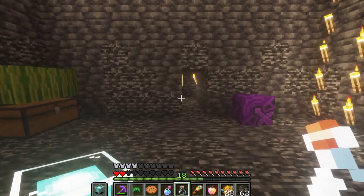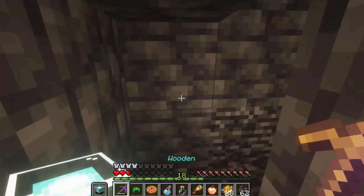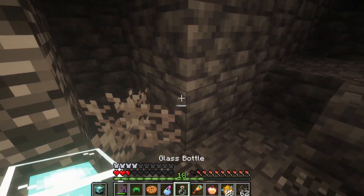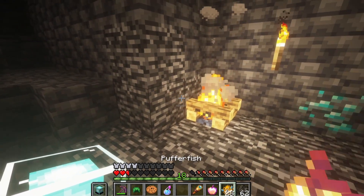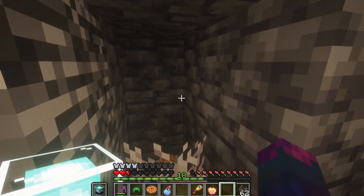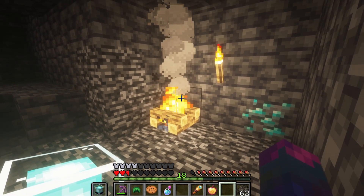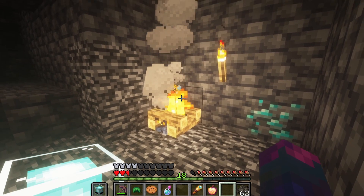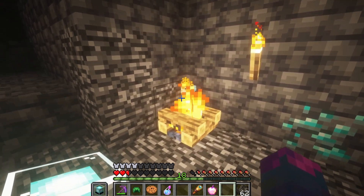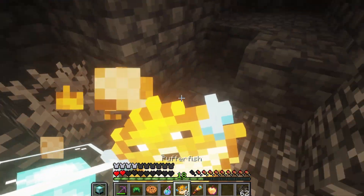I have problems with fighting diamonds, that's why I use wooden and leather armor. Wait a minute, I need to cook my food. Did you know that you can use a campfire to cook food and it doesn't consume any fuel? Okay, I think it's cooked.